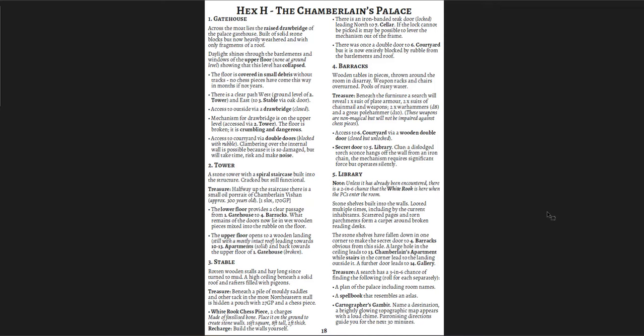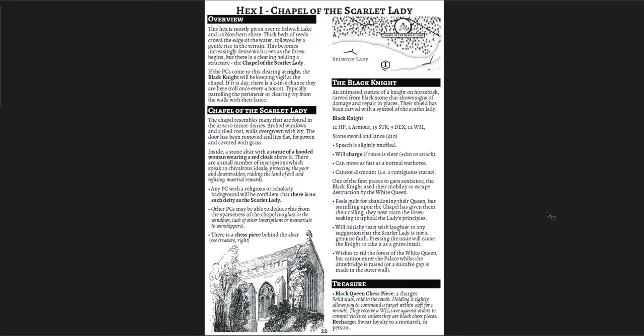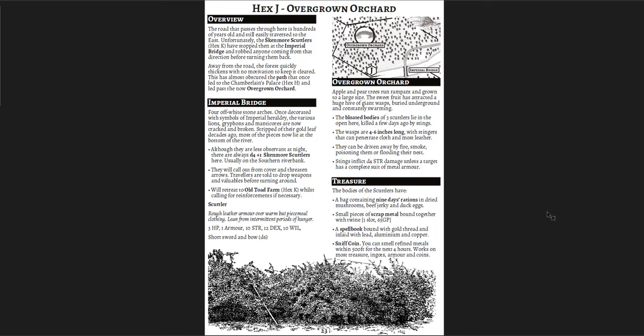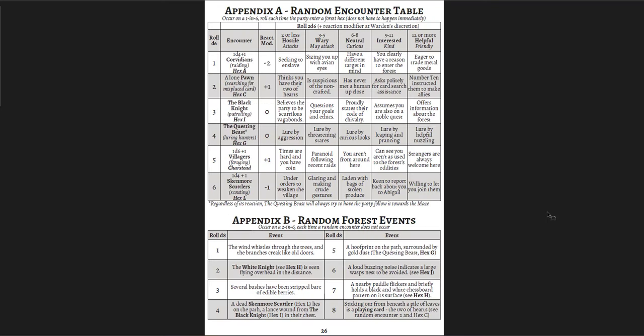I love that the chess pieces reflect the personality of chess pieces. The pawns act like pawns — they're full of themselves and have ambitions, because pawns can cross the chessboard and become any piece. The Black Knight in the forest is very chivalrous, going to defeat any foe of his lady. There's also a random encounter table with a 2d6 plus reaction modifier for each encounter, explaining why that encounter would be hostile, wary, neutral, interested, or helpful.